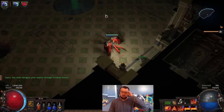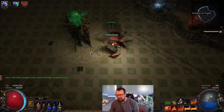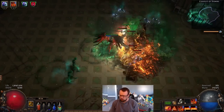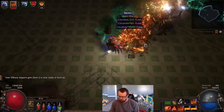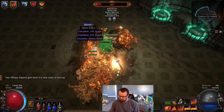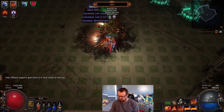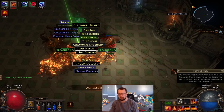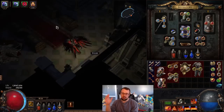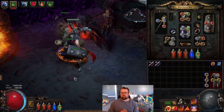Welcome to the lab — we're going to get our first lab ascendancy and at this point we'll be able to switch into Righteous Fire. I kind of forgot to record killing Dominus because it was so smooth and easy, it really wasn't a big deal. Right now we have Flame Wall, Fire Trap, and we'll curse with Flammability. Things like Orb of Storms and Frost Bomb don't really have a place in the build at this point — just early damage and speed — now we've got a bunch of rares and we'll get this ascendancy.